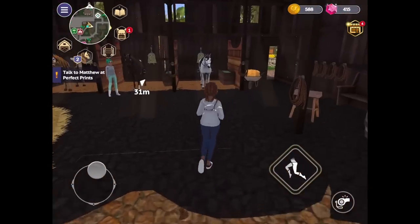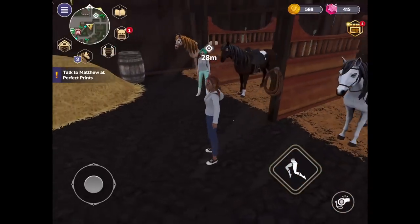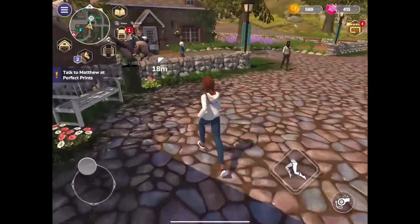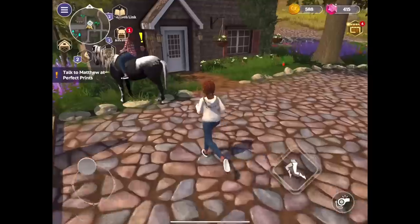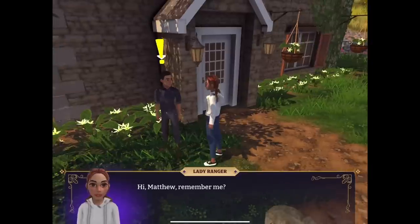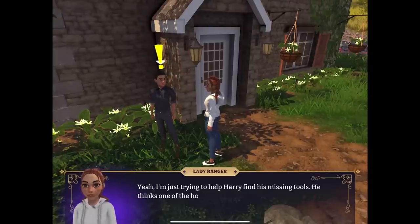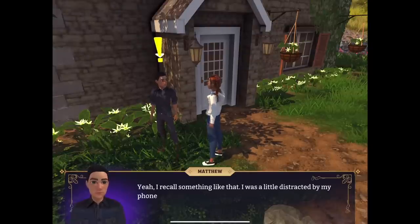There are horses for sale in here — this is the actual stables. Very similar to Star Stable again. Oh, look at this little tiny door here! I love that there are doors everywhere — you can get literally everywhere. And if you lose your horse you can just whistle them, which makes life a lot easier. I'm loving this game! 'Hi Matthew — remember me?' 'Of course! I didn't waste any time putting up those posters!' 'I'm just trying to help Harry find his missing tools — he thinks a horse took it!'